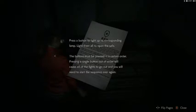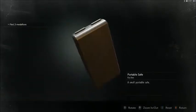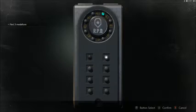Okay, so portable safe instructions. How does this work? Press a button to light up its corresponding lamp. Light them all up to open the safe. Buttons must be pressed in a certain order — pressing a single button out of order can cause all the lights to go out and you'll need to start the sequence over again. I was just going to examine this without actually trying to solve it, to read the rest of that document first.